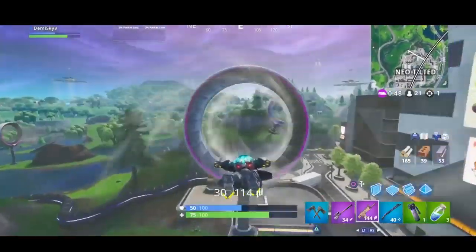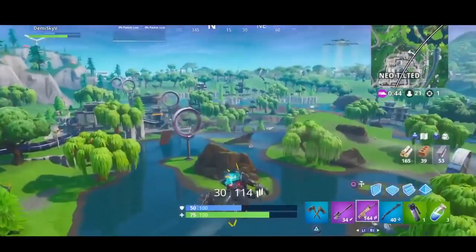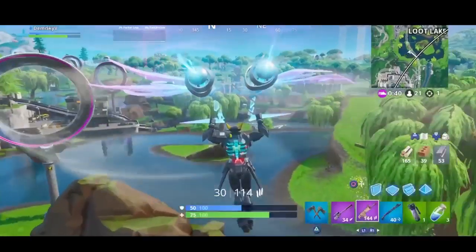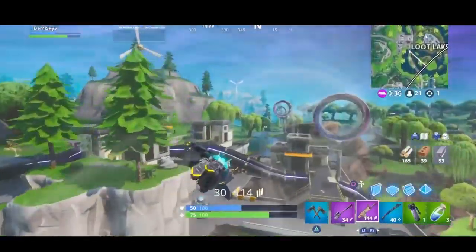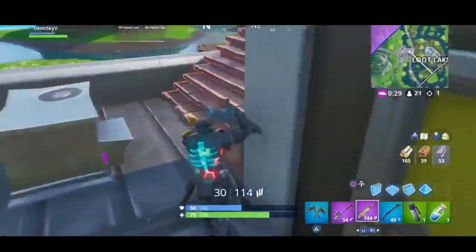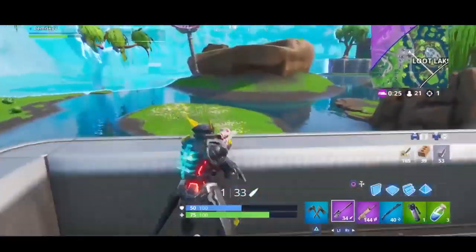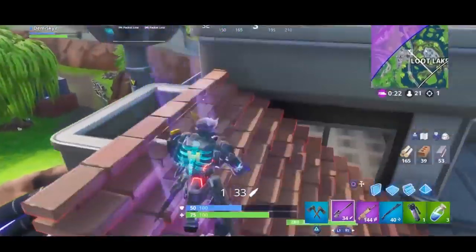Obviously you guys are going to get better over time. If you're landing at Haunted Hills first because you're bad, eventually you'll be able to land at places like Fatal Fields or Salty Springs where there are a couple people, and then after that Neo Tilted or Mega Maul type spots. Those are basically the three ways I'd recommend to get to level 100, with the first two being the most important.